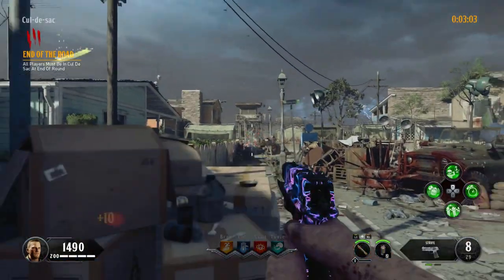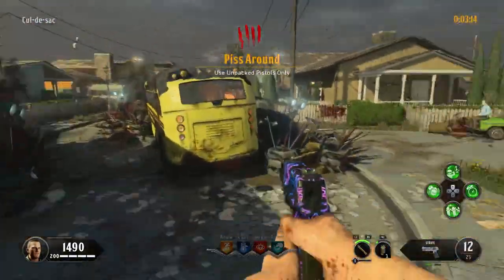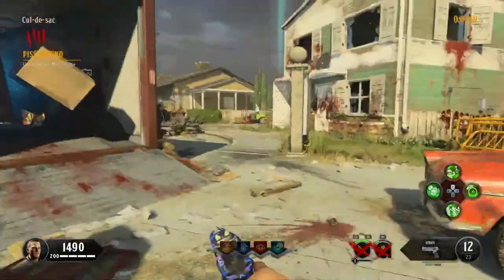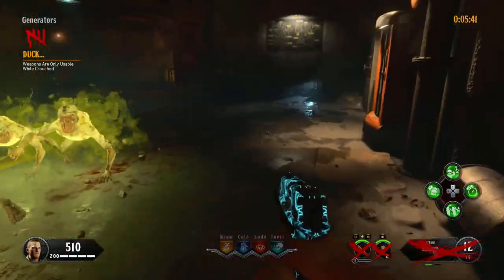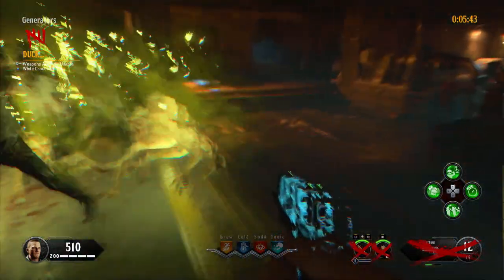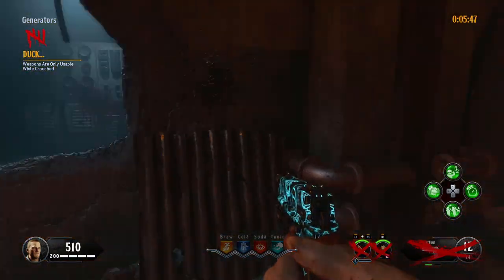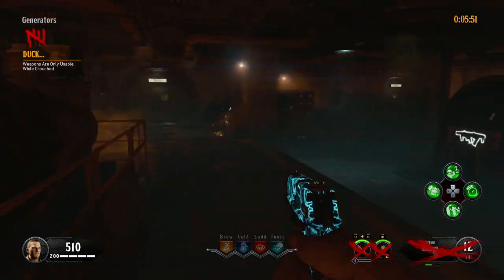Round 3: Each player has to be in a power switch area by the end of the round. Round 4: Unpacked pistols only — use the bayonet knife on your Strife pistol to get some points. Round 5: Weapons are only usable while crouched. I like to do the generator lockdown in this round — activate it but don't kill the zombies. If you're really getting stuck, use Anywhere But Here or crouch to kill them.